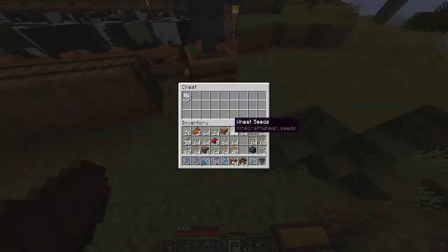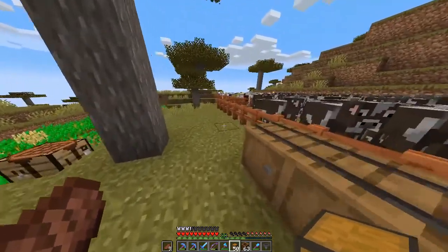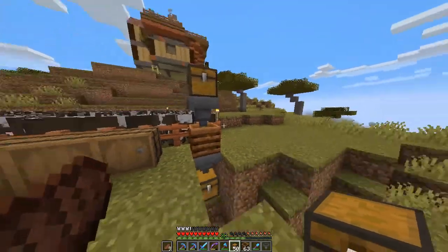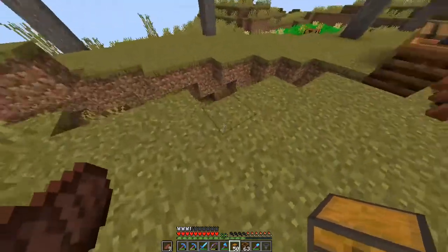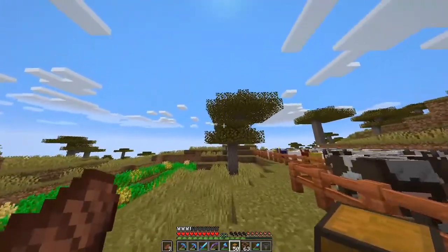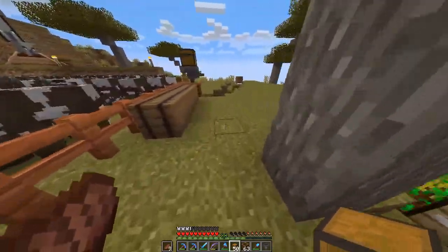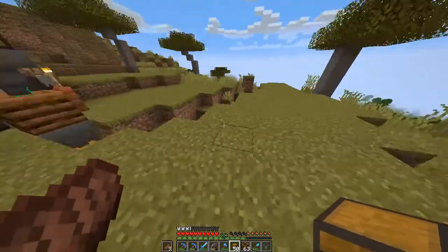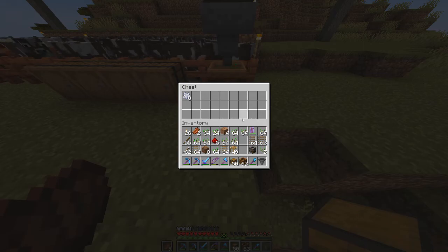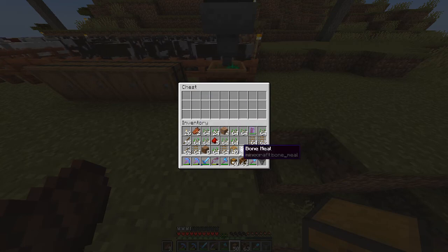Once we have four more bone meal we can start working on that. This will work for a few things and I'm going to use it for several of them. When you cut trees down they drop saplings, and most of your trees will drop more saplings than trees you cut down, which means you can start adding more trees and collecting wood faster. But once you get to a certain point it becomes pointless - so you can actually compost those saplings. If you have something with silk touch you can also harvest the leaves and compost the leaves.